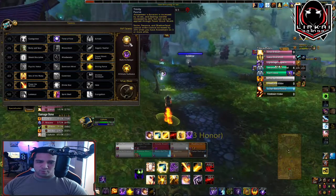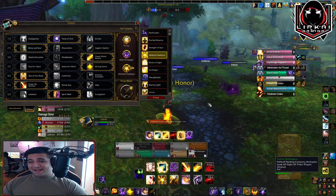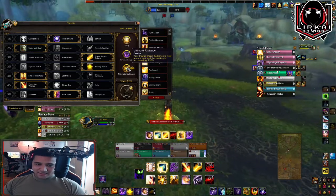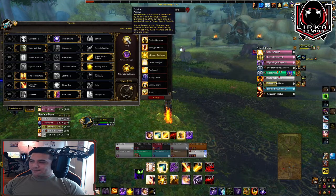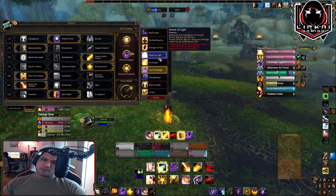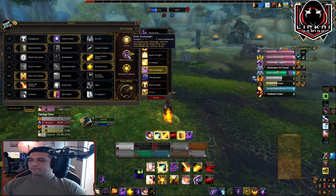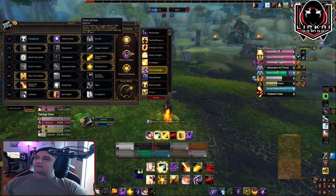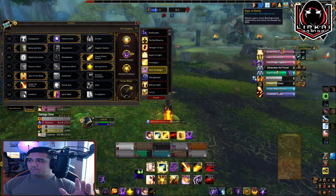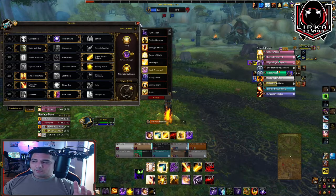Some abilities are more beneficial than others depending on the comp you're challenging in rated battlegrounds — even your PvP talents. As a discipline priest, I never want to change Ultimate Radiance or Trinity, but I can swap Dark Archangel for Dome or other options. You have to understand your spec and really put in the work — don't just select what you like and run it every time. Completely understand what your class can do to help your team.